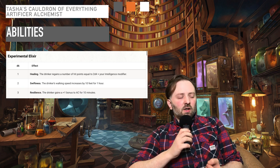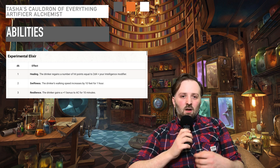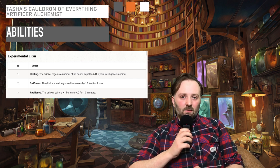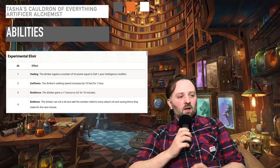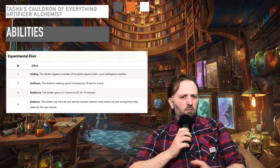The third option is Resilience — gaining a +1 to AC for 10 minutes. Downing one of these before combat is a great way for a Battle Master or another tanky creature to get in front of everyone else and take the brunt of the damage. The fourth option is Boldness. You can add a d4 to every attack roll and saving throw they make for the next minute. The fact you can do this over the course of a minute and it's reoccurring makes it like a really powerful Bless spell.